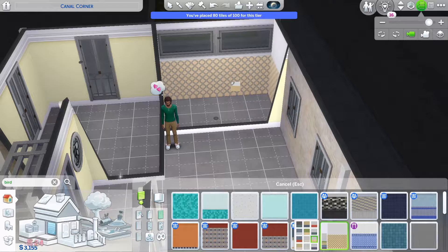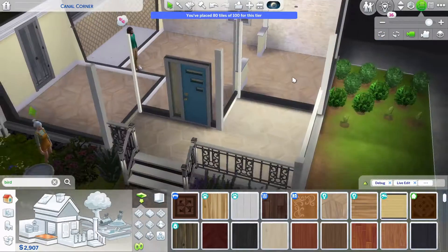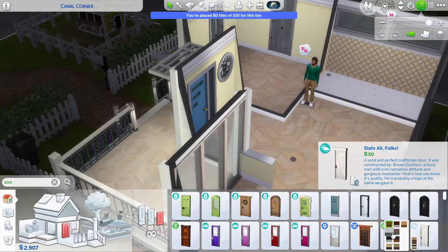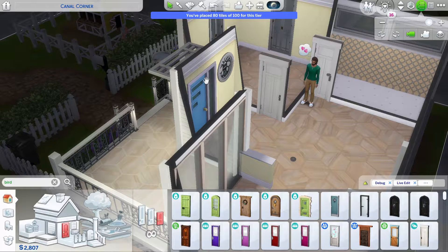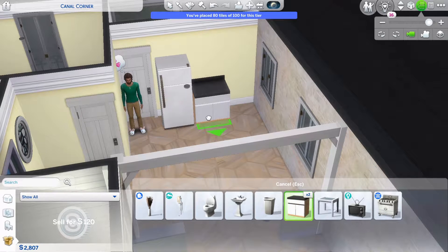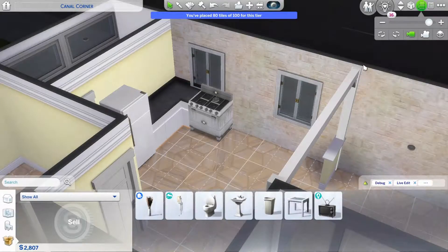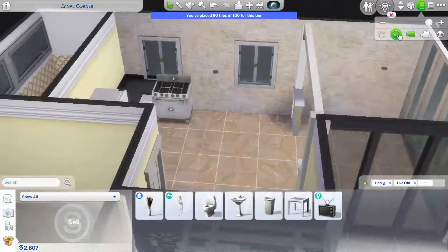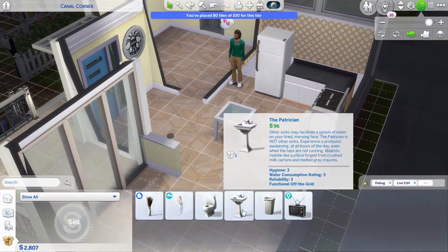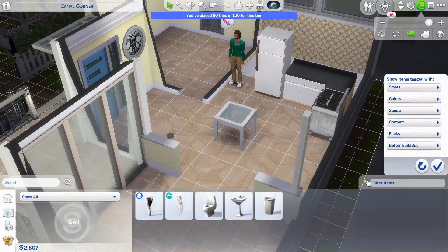This is going to be a one bedroom, one bathroom this time, which means it is smaller than the other house, but it gives us more room to have a good little garden going and to have the chicken coop — which is really what we need. In a minute I'm just going to get all the furniture out of our inventory and place it down. I think I purchased one extra counter because I didn't like how there wasn't one beside the stove. I was also playing around trying to figure out how to use the Better Build and Buy catalog because I realized it wasn't showing my CC stuff — I didn't have it selected.